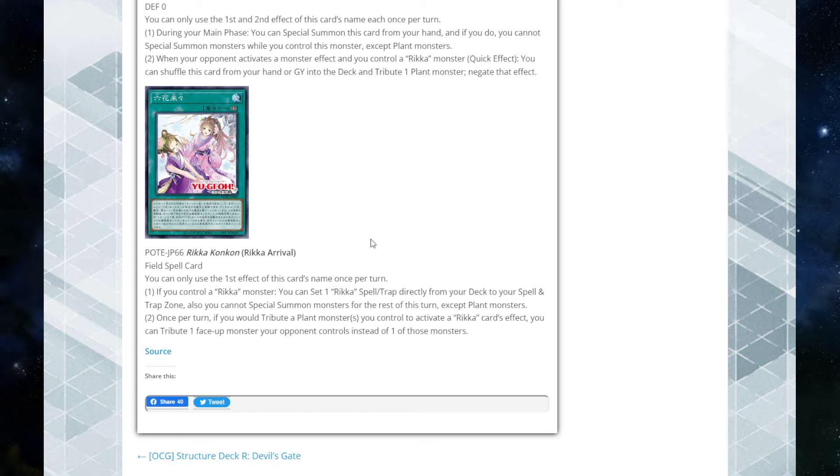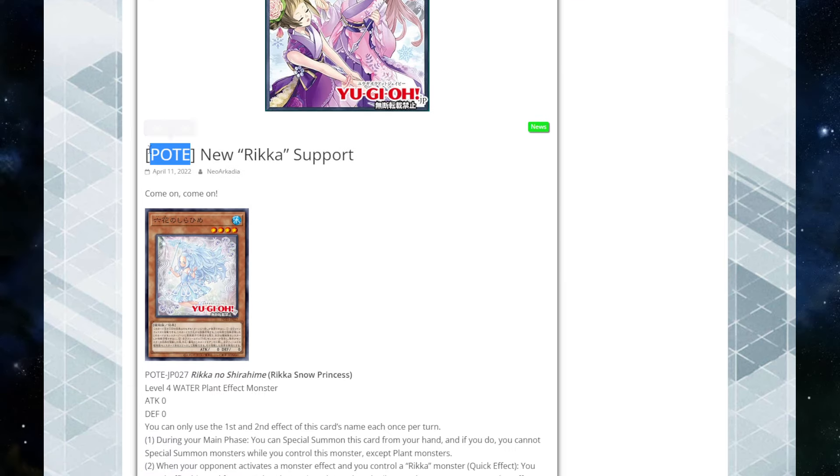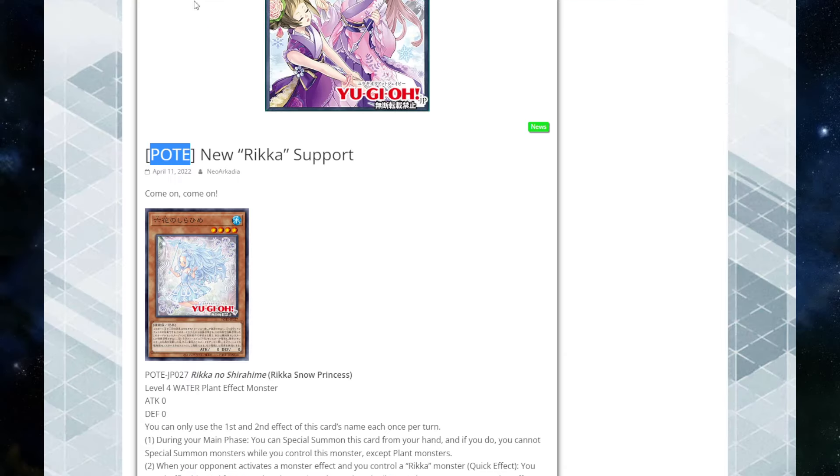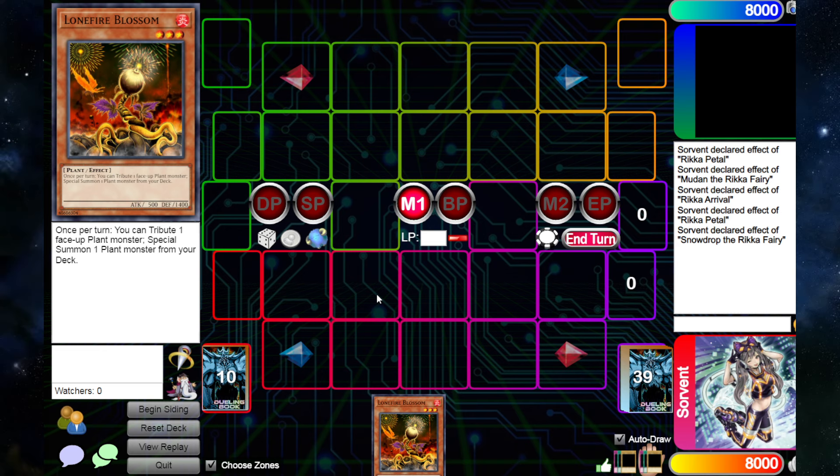Once per turn, if you were to tribute a plant monster you control to activate a Rika card effect, you can tribute a face-up monster your opponent controls instead — so you can literally tribute your opponent's monster for cost. It's basically Layer of Darkness plus a ROTA, which is insane. This is going to release in POTE — Power of the Elements — which releases on August 5th, about four months from now.